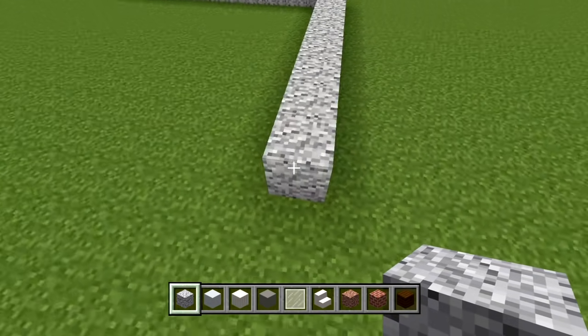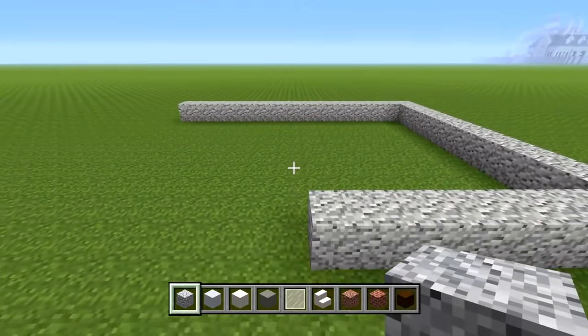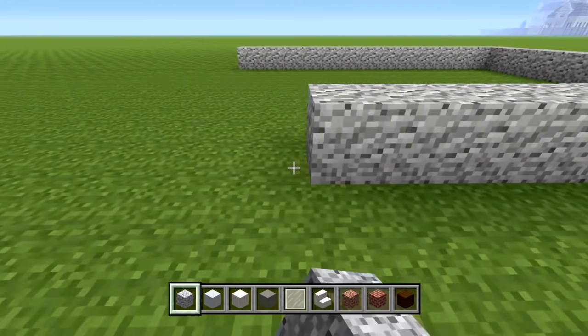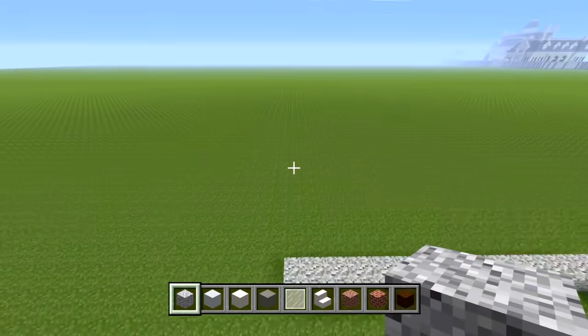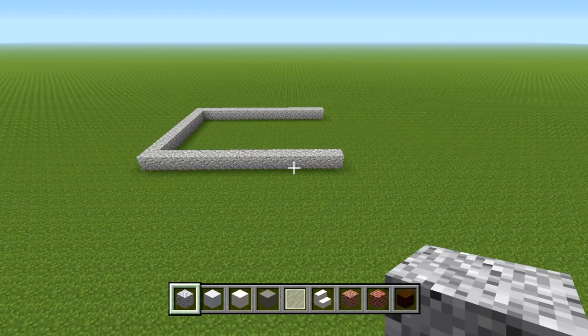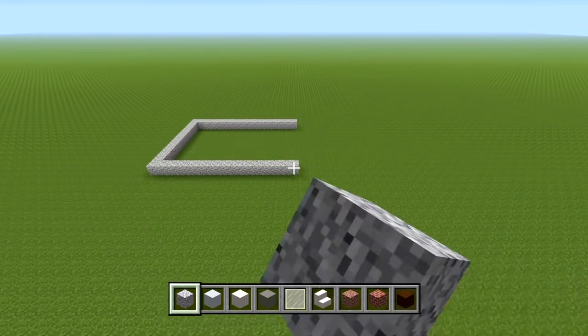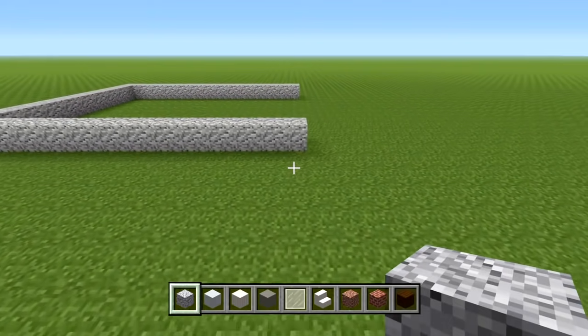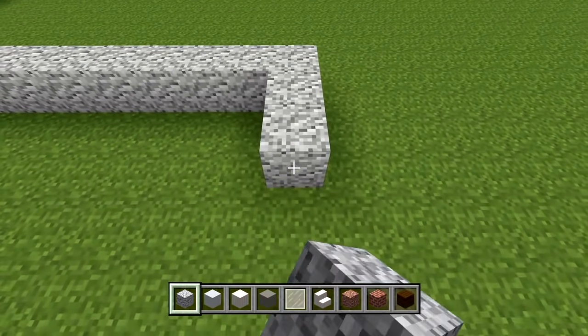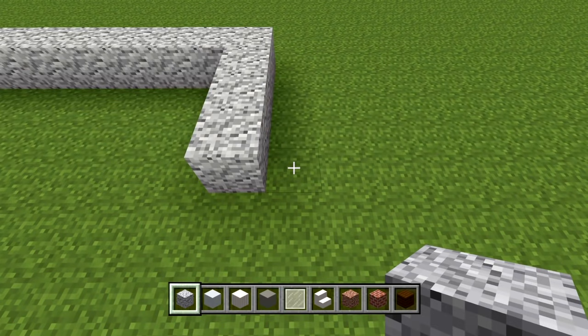Go on the back side of this block and match it up the same way as the front, so you should have a shape like that — this is going to be the left part of the house. Still at the front side, go off to the right corner and bring out 3 more blocks, then go off to the right and place another 25.